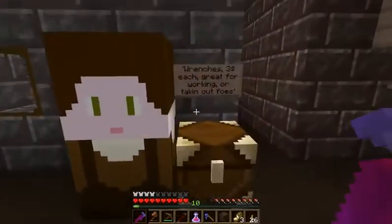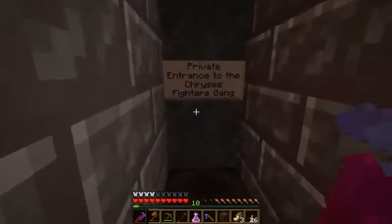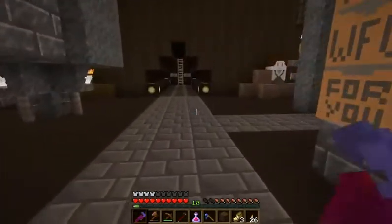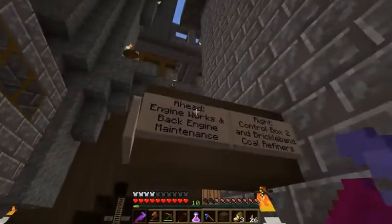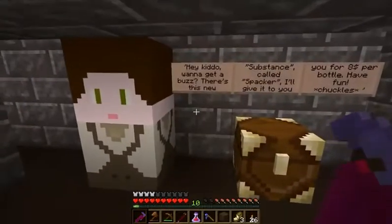We're doing good so far. Wrenches. There's an entrance down here for a gang. Unfortunately, I don't know the password, so I really don't want to mess with it — because it says you only get one try.